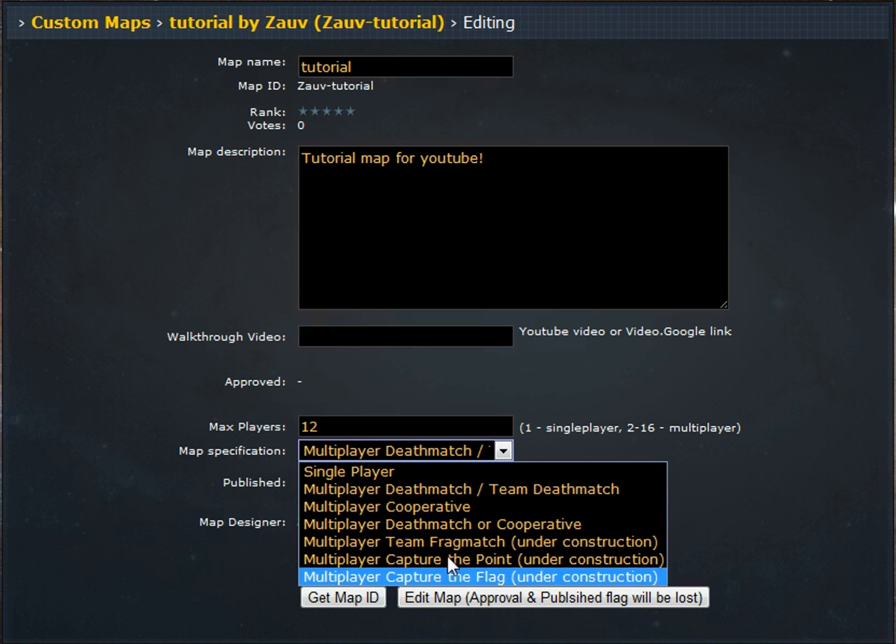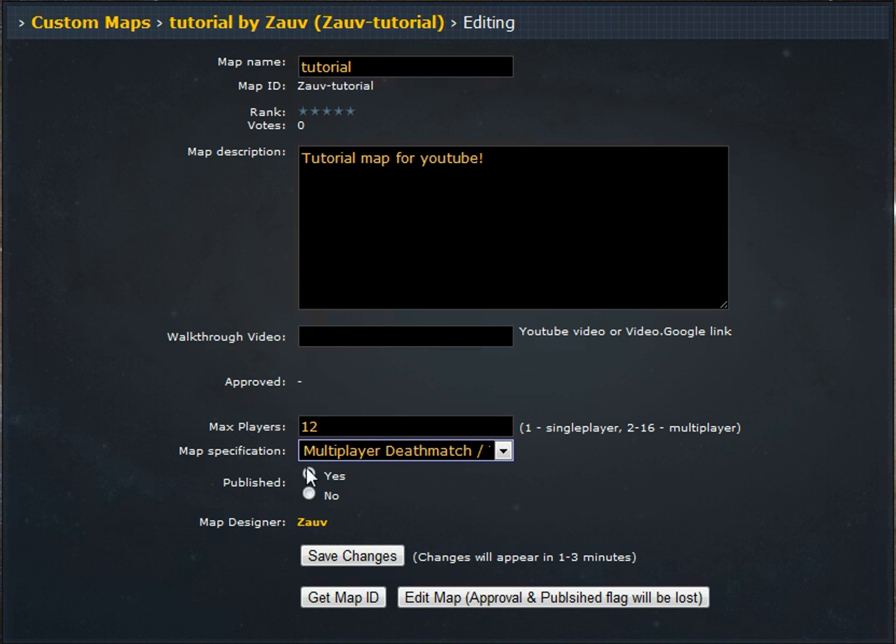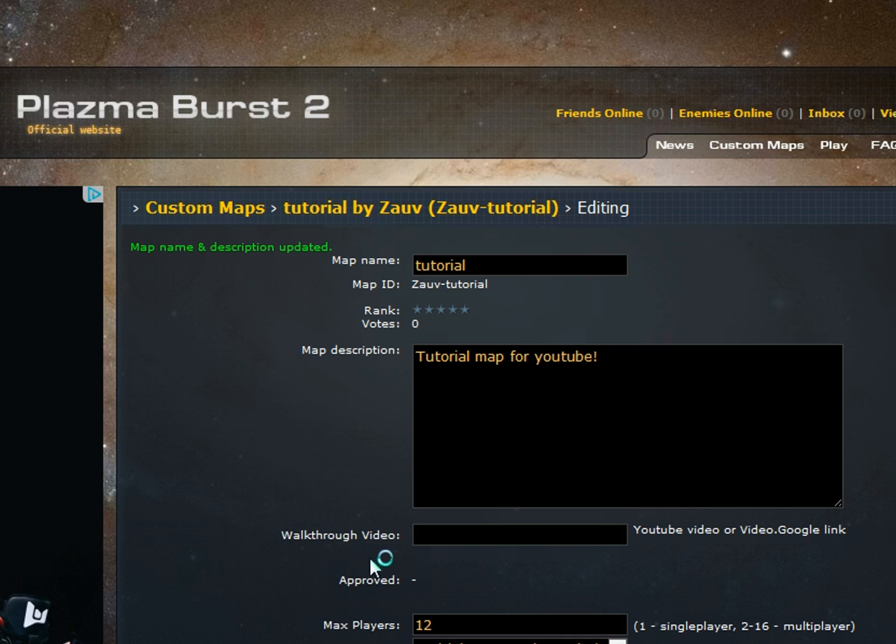You can set it to multiplayer cooperative, or change it to single player, multiplayer, whatever one you want. These three are under construction so I don't know what that means. You can set it to deathmatch. Click on published so you can use your map, then save changes.